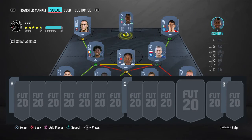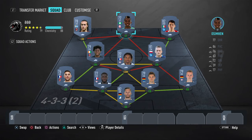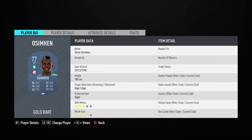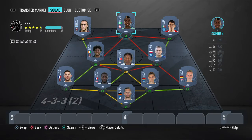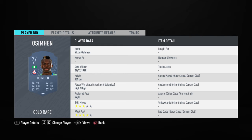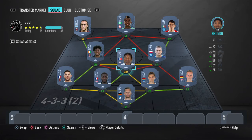Next up guys, we have Osimhen, who is another beautiful striker you can go ahead and use for yourself. He's from Ligue 1 in FIFA 20 — don't worry, you can go ahead and get his Napoli version in FIFA 21. He's again a fantastic striker guys. The only downside is obviously the weak foot, but still he's just amazing. You can also go ahead and use Insigne and Mertens, as well as some other strikers from Serie A, but I would still recommend using Osimhen.